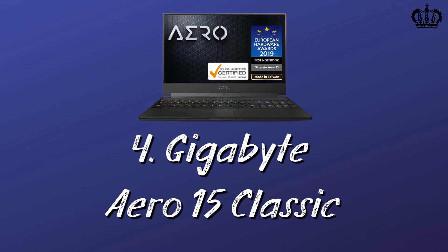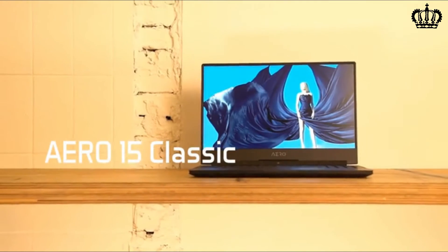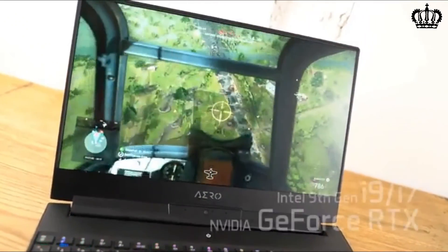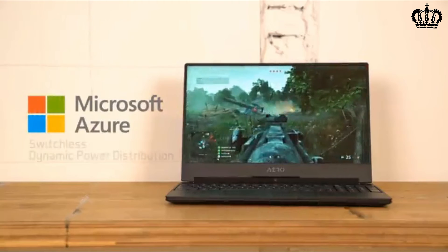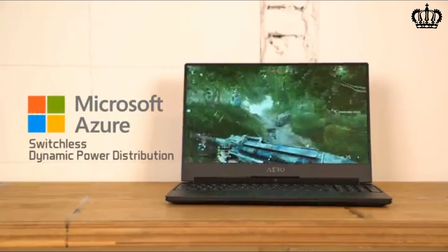Finding a gaming laptop that is super thin and easily portable used to be a very difficult task — that is no longer the case, and the Gigabyte Aero 15 Classic is proof of that. This thing is not even an inch thick, and somehow they packed it full of gaming hardware. On the inside is a ninth-generation Intel i7 processor and a GTX 1660 Ti, which is absurd when you think about the size of this device.